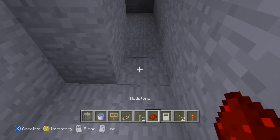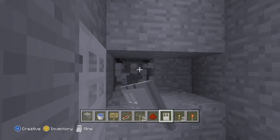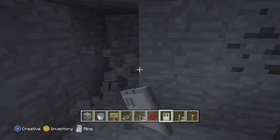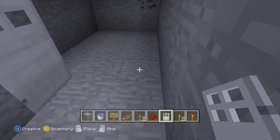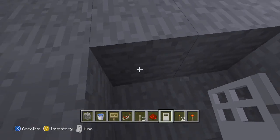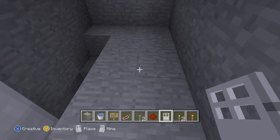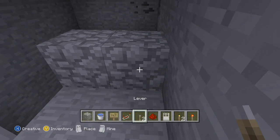Now we're going to put the door right here — I think that's a good spot. Then we're going to dig back a little ways, about four back from the door. You're going to dig underneath, go down around, come up one step, then go down one and go underneath. What I did is put my blocks right here — one right there, one right there — and put the lever there.